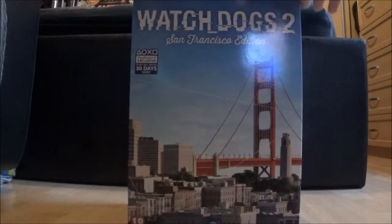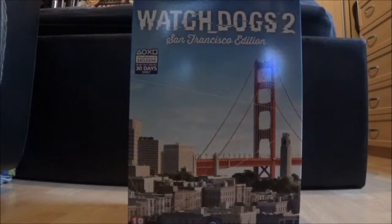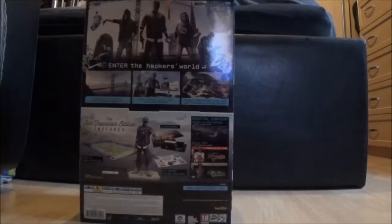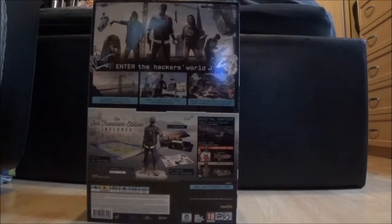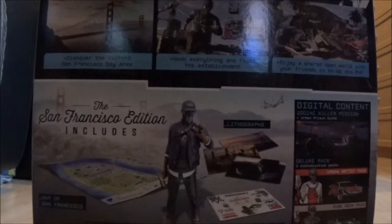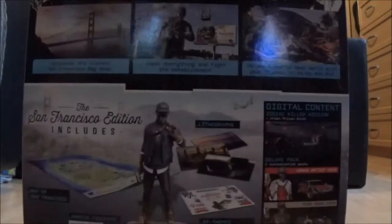Watch Dogs 2 is in 4K — if you have the PlayStation Pro it will play in 4K if you also have a 4K TV. That's the guy you get to play as. Spinning it around, it's got a picture of four people. It says 'Enter the hackers world,' with the space bar symbol, then a picture of San Francisco and the Golden Gate Bridge. It says 'Discover the vibrant San Francisco Bay Area,' then 'Hack everything and fight the establishment.'